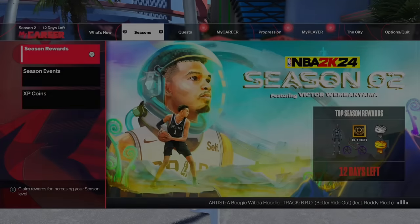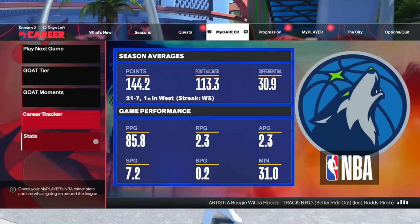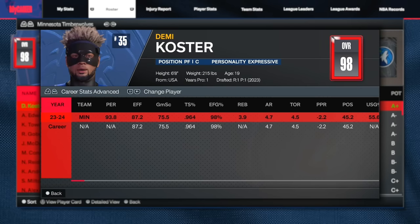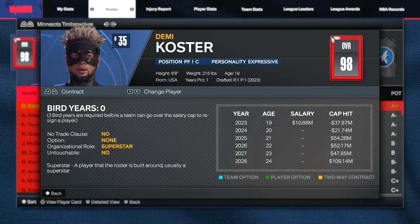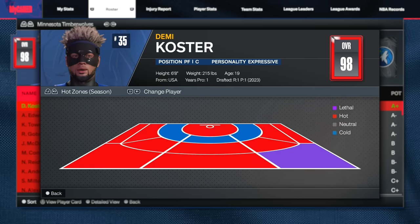First off, let's check your hot spots. Go to MyCareer Stats, go to Roster, click on your player, and you can check your hot spots right here. You want to make sure you have all your hot spots, because hot spots can be the difference between bricking and greening a shot. You need your hot spots — as you can see I got mostly all of mine, and I just don't shoot from cold spots.